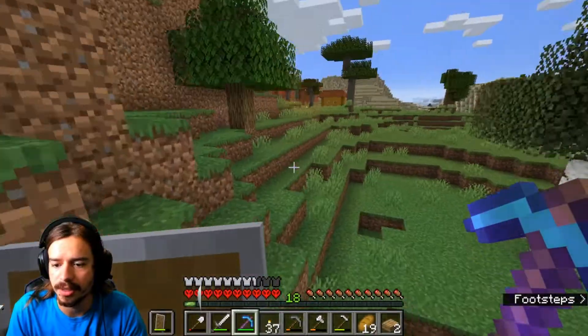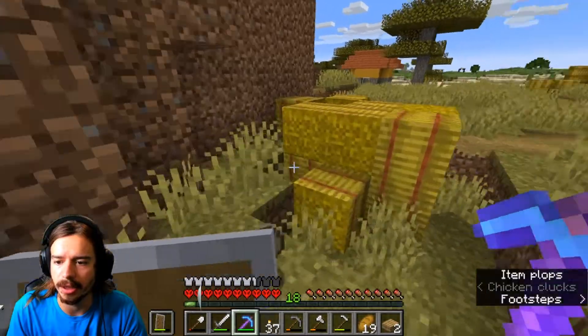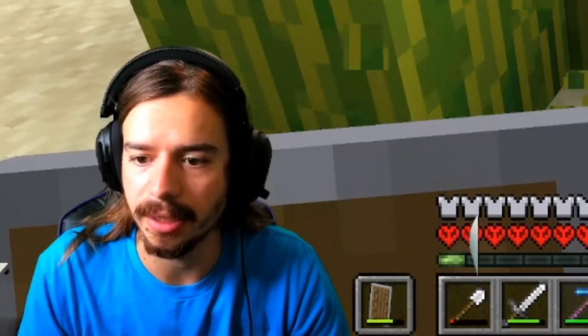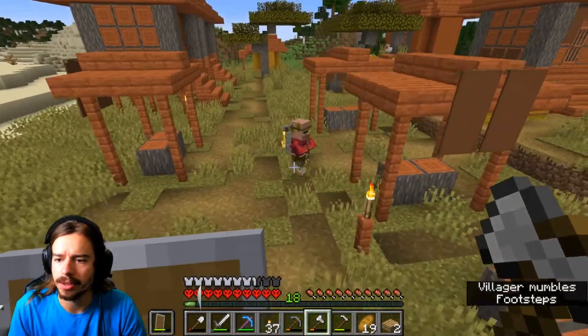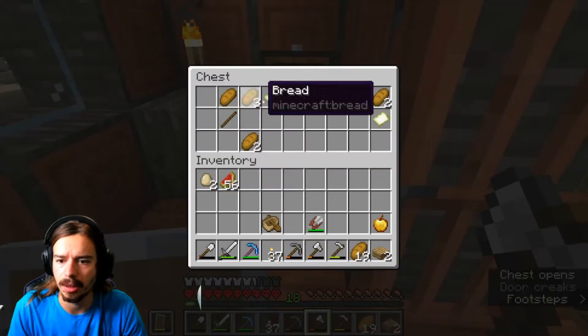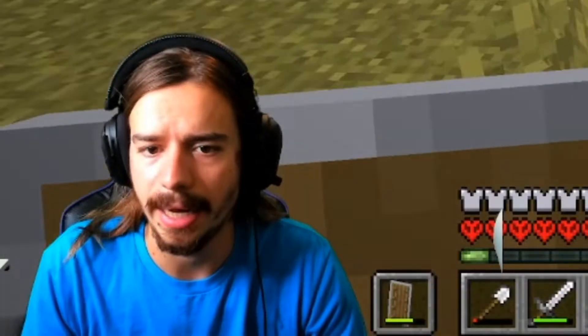We're going to go on the other side of this mountain, and it should be right there somewhere. All right, there it is — there's the savannah. There was also a portal over there that I need to go get the stuff from. Oh, look at that watermelon. I don't have watermelon yet; I need watermelon for another farm. Let's look through these houses real quick.